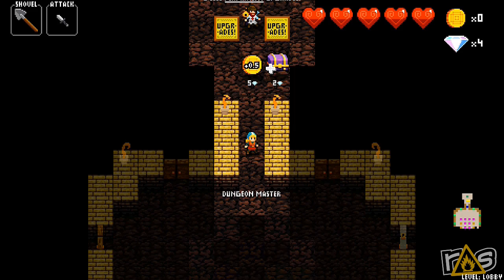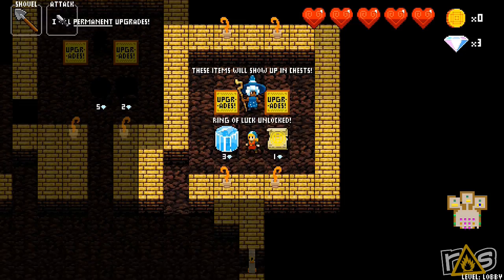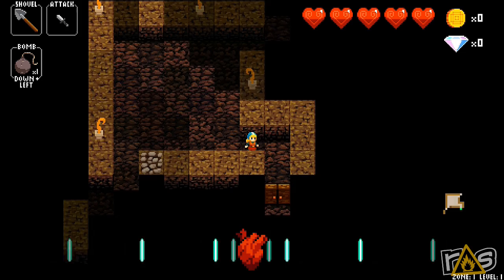Oh god damn it — I didn't know it was going in that direction. Crap. We're about halfway done. We got somebody new — we got a Merlin, got an item. I'm gonna go ahead and get the ring of luck and the other treasure chest. We got one more — and the cheese.